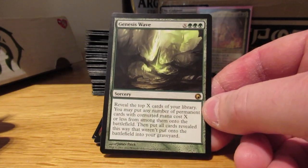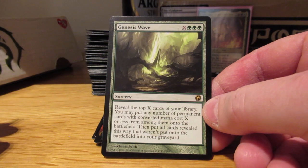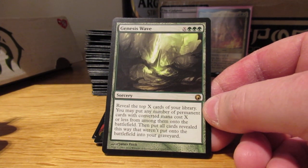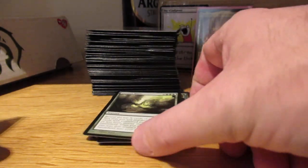Genesis Wave: I've got all these mana elves — Wirewood Channeler, Priest of Titania, Arch Druid — they can provide me with a lot of mana, but I don't have a lot of mana sinks or ways to use a big chunk of mana. I need something, and Genesis Wave is going to be one of those somethings.